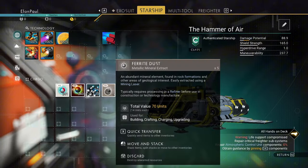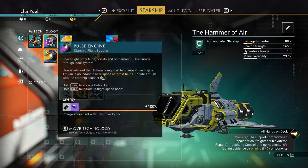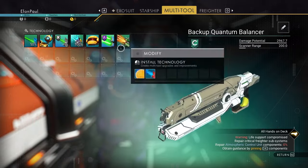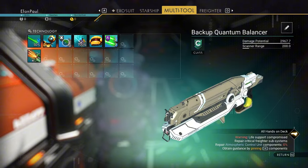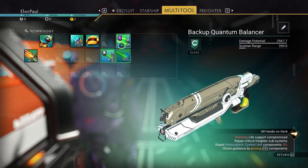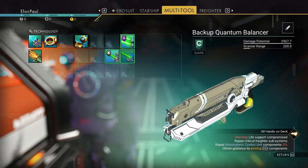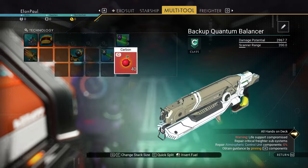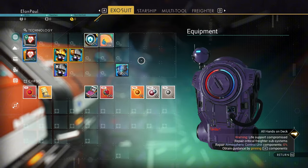Let's move some stuff around in the starship. For the multi-tool, you get a scatter blaster — you're not going to be doing a whole lot of fighting here, so put it somewhere it does more use. Let's get our mining beam out in the open. We've got an advanced mining laser and terrain manipulator as well. Leave some room around the scanner to upgrade it. I think we're ready to go — starship ready, exosuit ready, let's get moving.